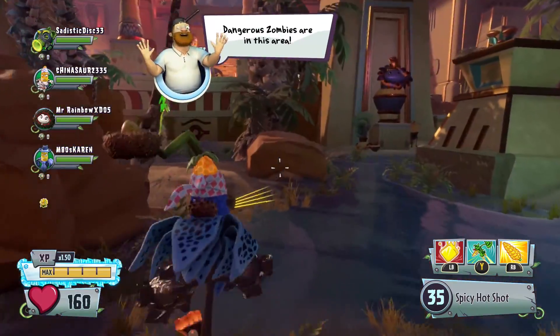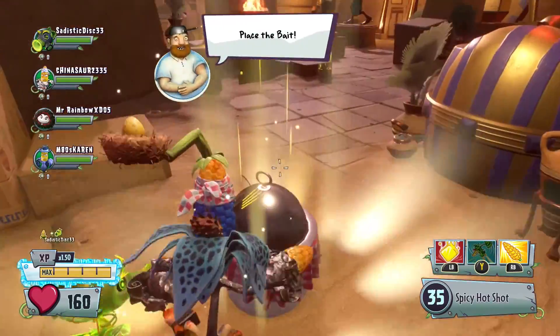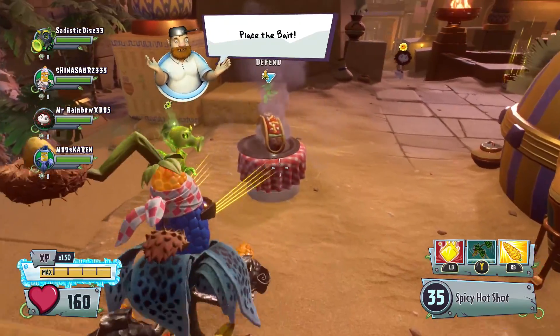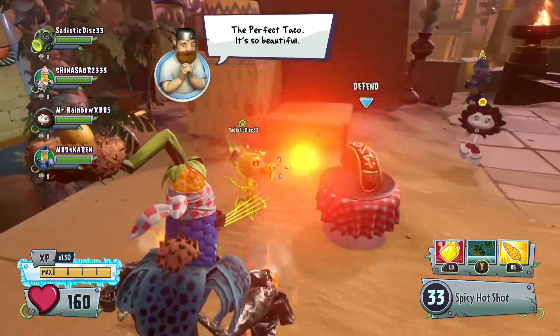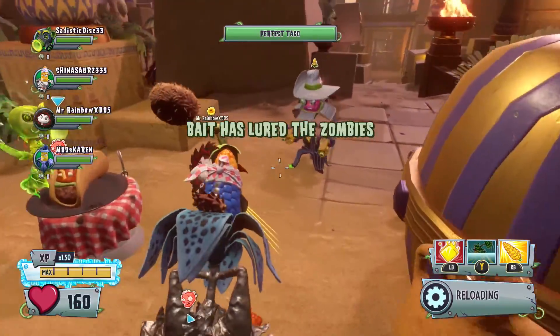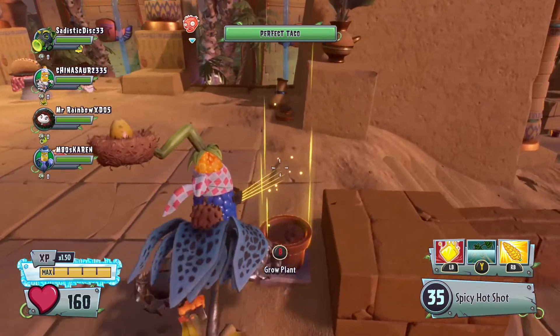Oh my god, the Toxipee is going to get to it first! What did he pick? He better not pick the hard one. If it's a scrumptious taco, I'm leaving. What taco is this? Perfect taco! Okay, thank you — he chose the easiest one. Oh my god, I was about to have a heart attack. I don't want to get the scrumptious taco — I heard that was the hardest one to do.